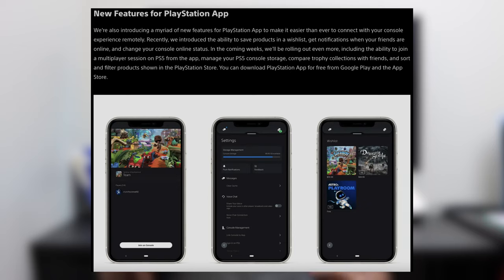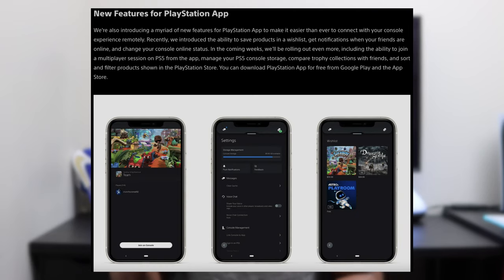They're also introducing new features for the PlayStation app to make it easier to connect with your console experience remotely. In the coming weeks, they'll be rolling out the ability to join a multiplayer session on PS5 from the app, manage your PS5 console storage, compare trophy collections with friends, and sort and filter products in the PlayStation Store. Now you can directly jump into a multiplayer session from the PlayStation app, which is pretty handy.